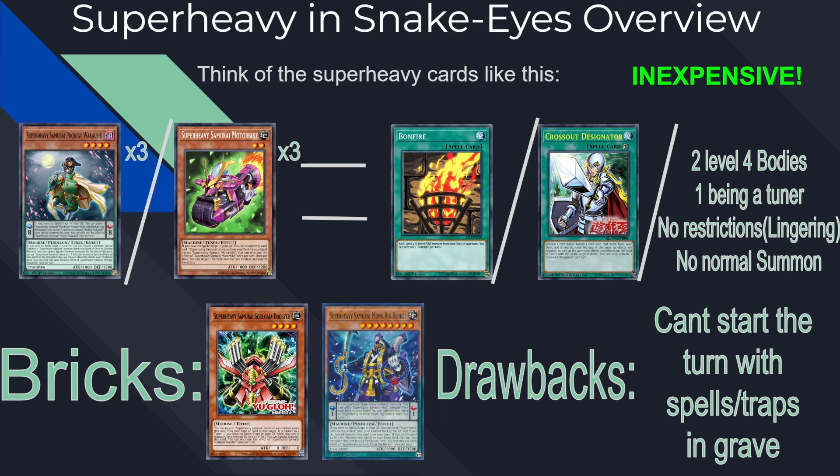The two bricks are going to be your Soul Guy Booster and your Big Benkei. Your main drawback is that you can't start the turn with spells and traps in your grave. So you can't really use board breakers, you can't use Imperm, you can't use Evenly Matched — all of those shut off your Super Heavy stuff. You also can't effectively use things like Triple Tactics Talents and Thrust, so I just recommend not running any of that at all.